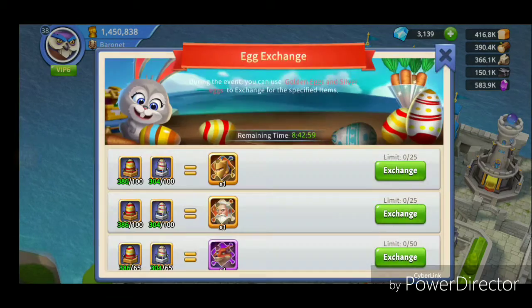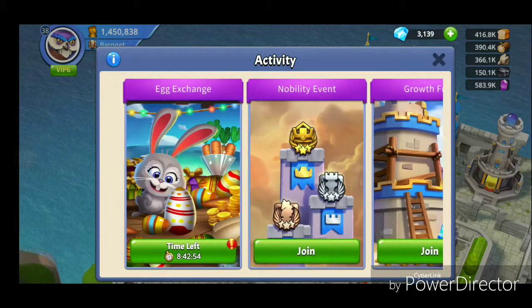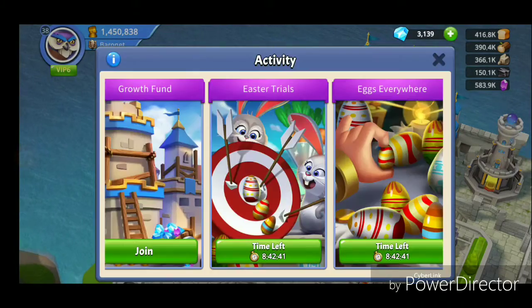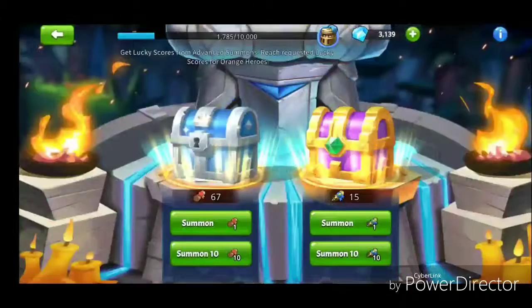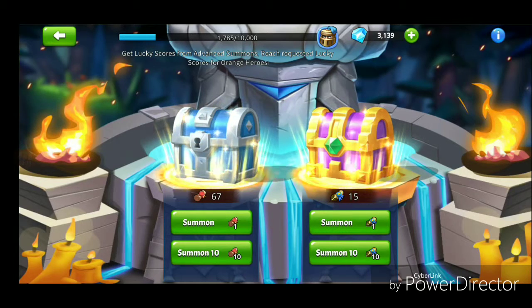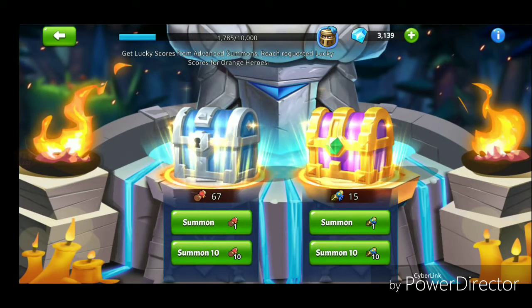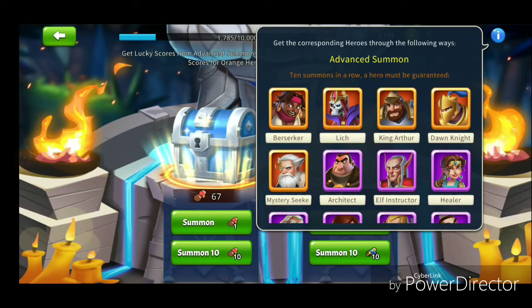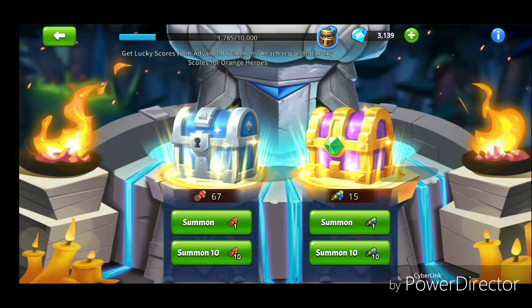The event still has eight hours left. This is the exchange menu and these are Easter trials — I still have some more to get. I have not used any advanced summon today, so first I will go there and summon. In one of my videos I told you to accumulate at least 10 advanced summon scrolls so you can get one guaranteed, as it says here: 10 summons in a row and a hero must be granted. I have accumulated 15 right now.